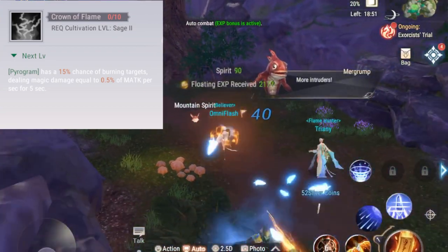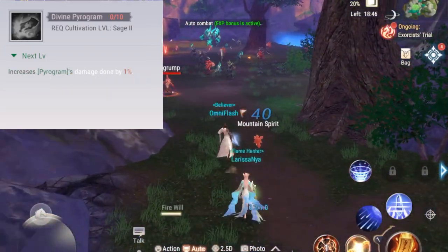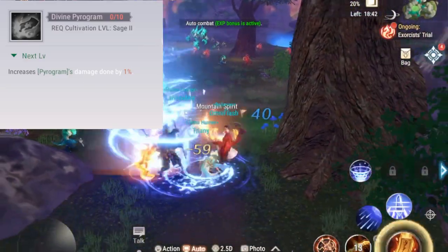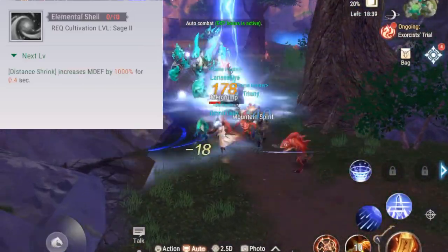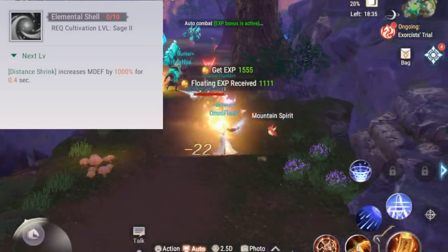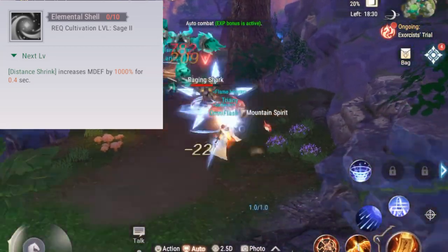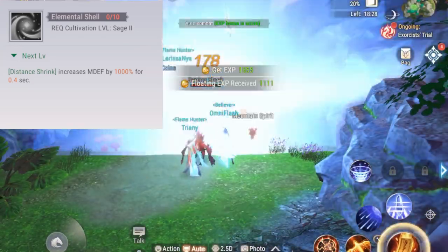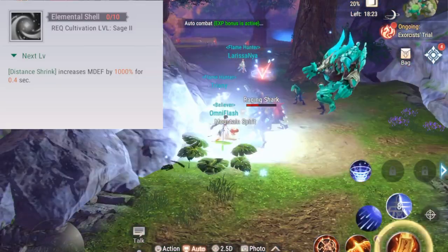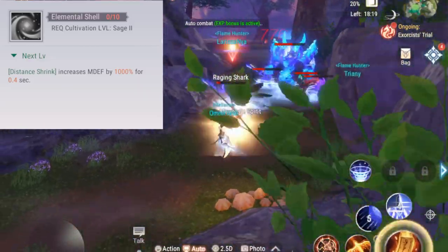Crown of Flame gives your basic attack the ability to burn targets, dealing magic damage over time. Divine Pyrogram increases your basic attack's damage by 1%. Elemental Shell causes your Spatial Strength skill to give you a magic defense buff — it increases your magic defense by 1000% for almost half a second, turning your teleport skill into a magic defense skill.